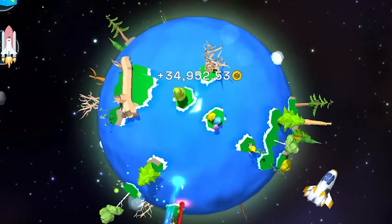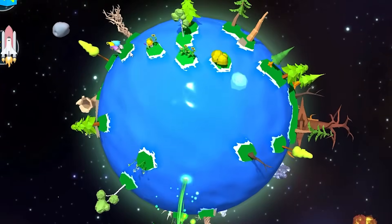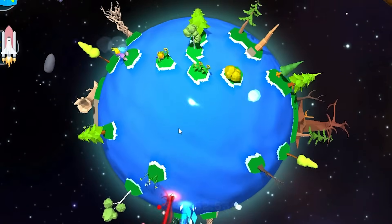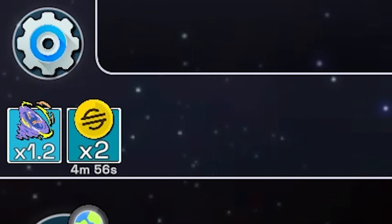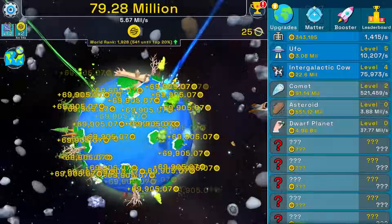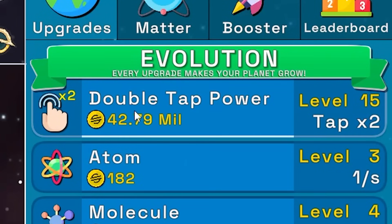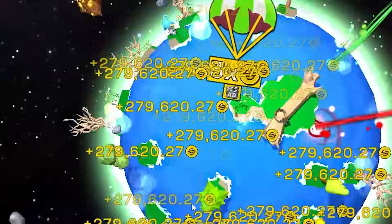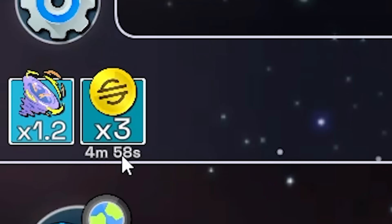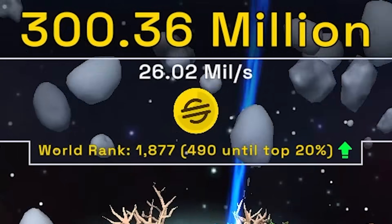The world is actually starting to look populated. There are these smurf-looking idiots — are they humans? Clicking the rocket ship gives a 2x bonus for five minutes. We're getting about 7 million scam coins every second. Doubling that for 90 million — now it's actually times three for five minutes, so we're getting about 26 million scam coins every single second.